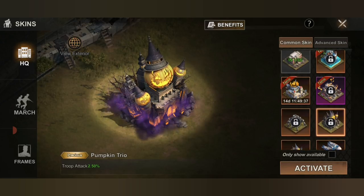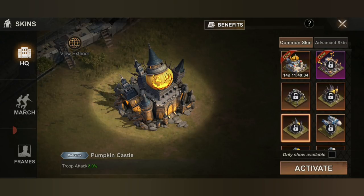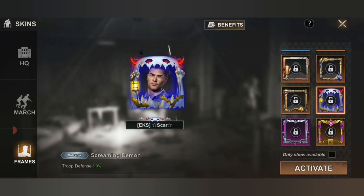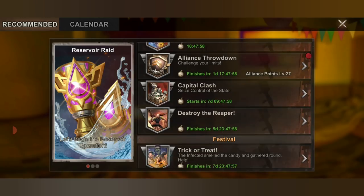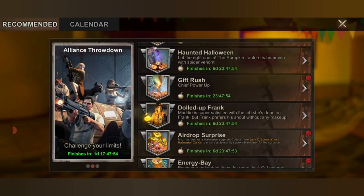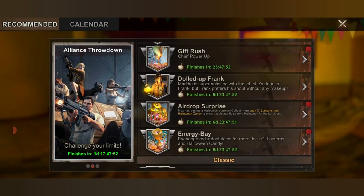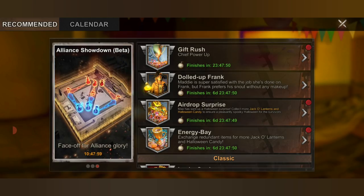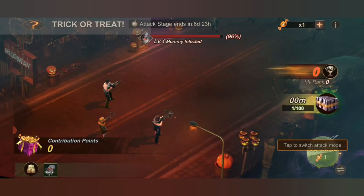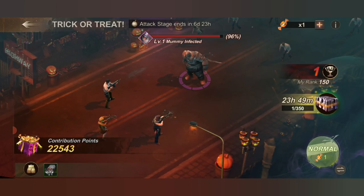They also have another one called the Pumpkin Castle. For the frames, this is how the Banshee and Screaming Demon look. The sub-events listed include: Trick or Treat, Haunted Halloween, Gift Rush, Dalda Frank, Airdrop Supply Surprise, and the new one added is the Energy Bay.